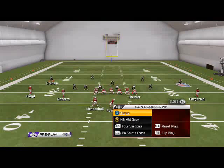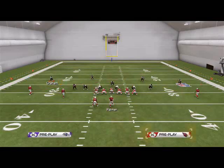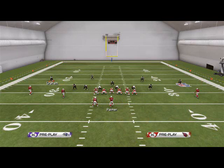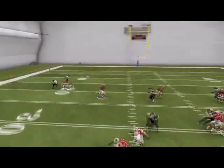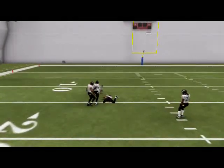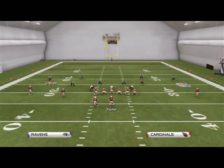As soon as I see this, I'm going to check down to my slants play. I'm going to put Roberts on a slant and Mendenhall on a wheel. That way I have two flat combos and slants. Depending on the left side read, you're going to see that I can hit X on that quick slant — a quick hop pass for easy yardage.